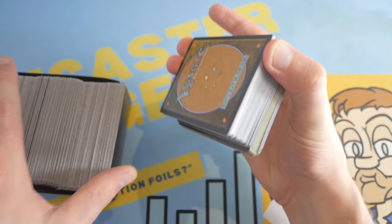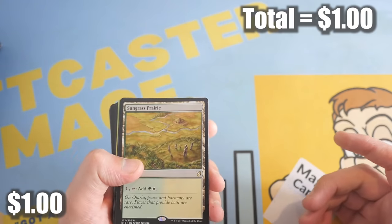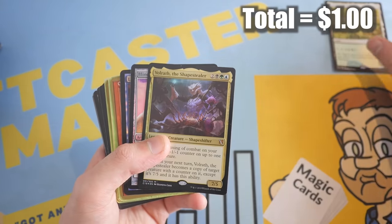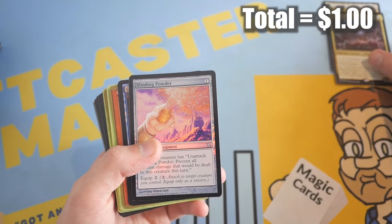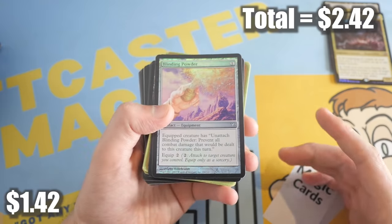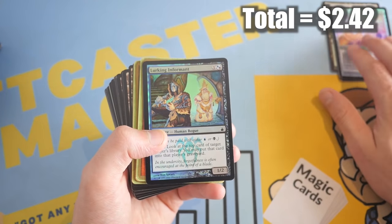Yes, we have a lot of world championship cards here. They look like there's ink or something on them. Ooh nice — Sungrass Prairie. I think this is worth over a dollar. Walrath the Shapeshifter is a mythic, this might be worth over a dollar. Blinding Power — wow, old foil here, all the way back from the Kamigawa block. We are returning there soon. I think that might be worth over a dollar.